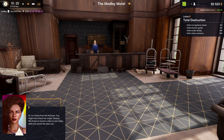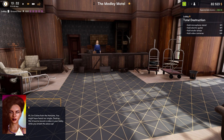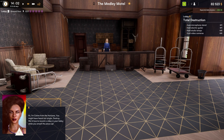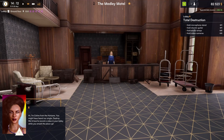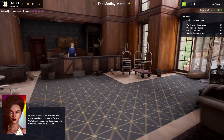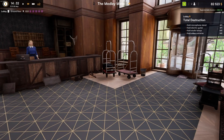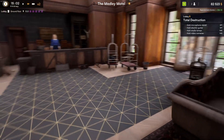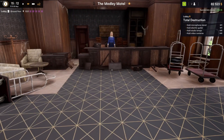Hey everybody, welcome back to Hotel Renovator. Alright, we're gonna pick up right where we left off last episode. We've got Celine from this band that wants to record a video in our lobby while we smash the place up. So I'm supposed to add a microphone stand, electric guitar, studio lamps, and video cameras. I'm not sure what kicks this quest off, so I'm gonna start placing this stuff down.